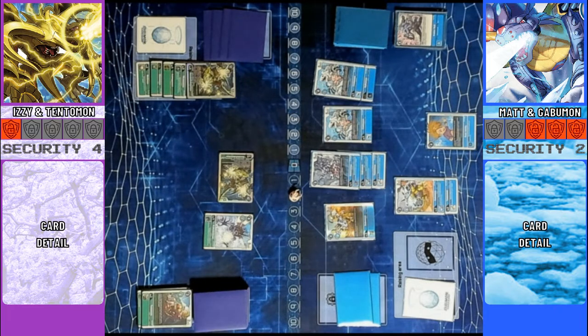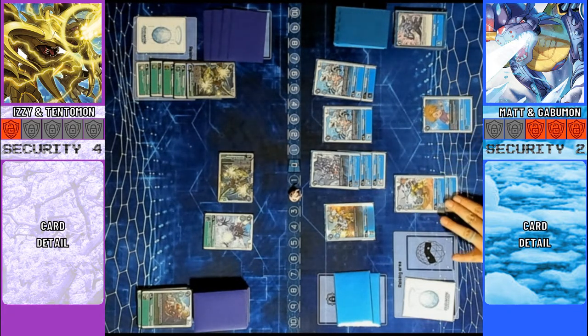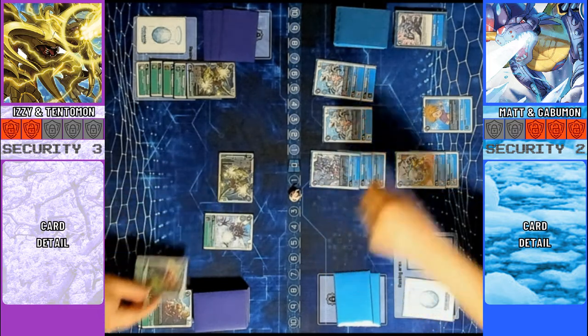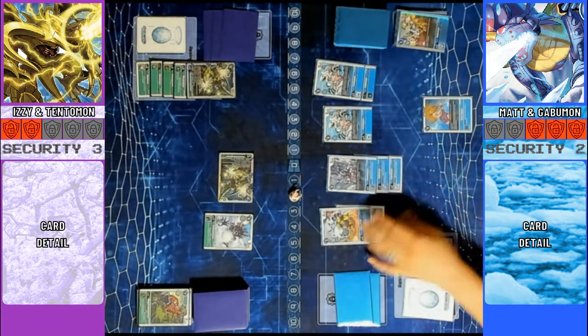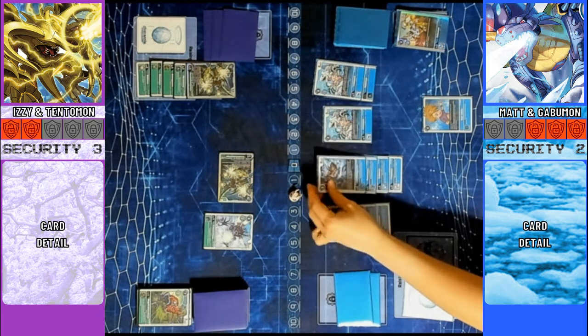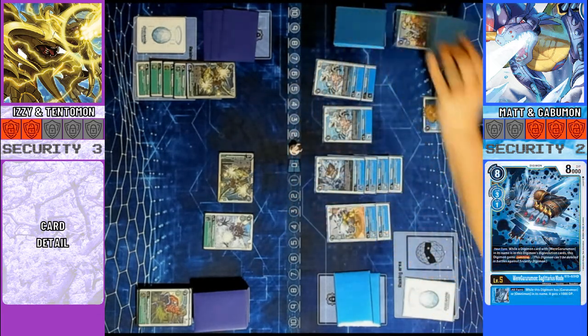5 bodies for security — could you have won this time? Possibly, but it's also a very big risk. I was not willing to take it. I'm going to swing with Gobelmon. 3K hits — it's a Mega Kabuteriomon, 7K, delete it. Push that Gobelmon over here. I am just going to go into a Weregarurumon Sagittarius Mode. Give you 1, 1 draw.